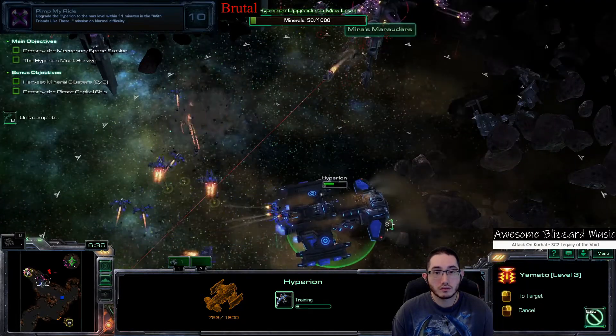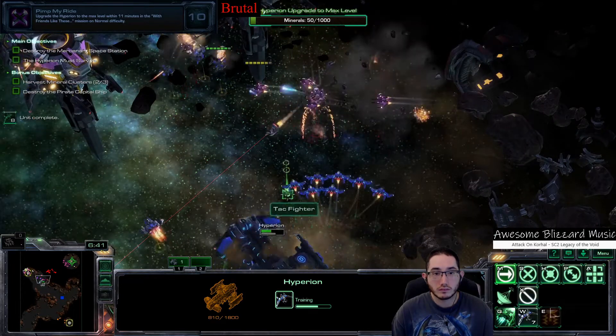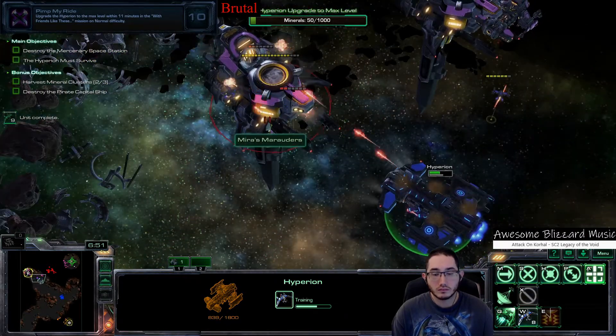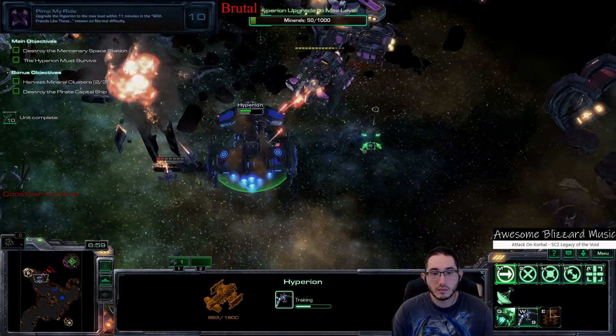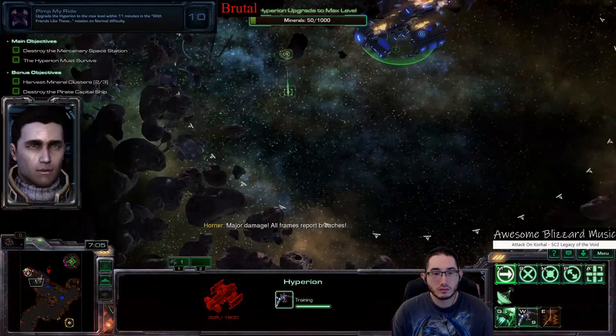Magmines again — nice and easy. Gotta be done. Engage target. Yamato on the big targets, including starport bases. Major damage — all frames report breaches.